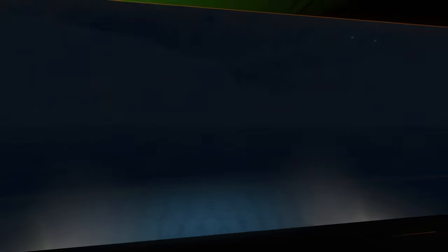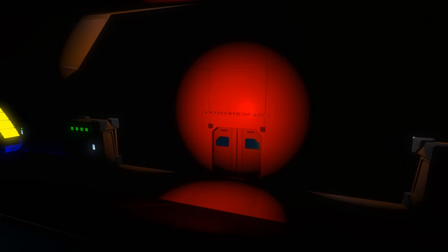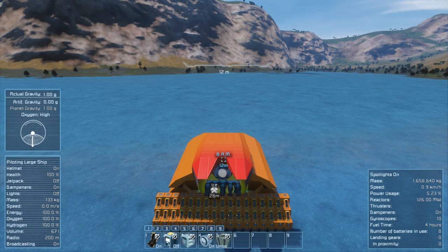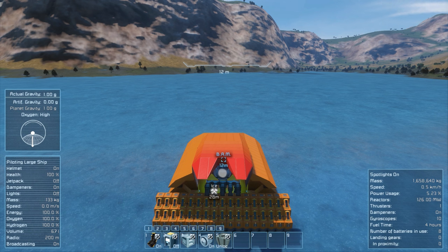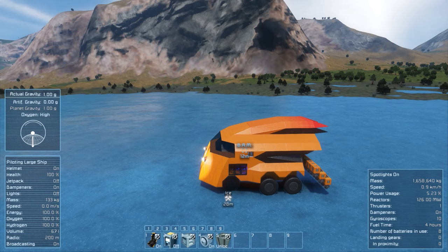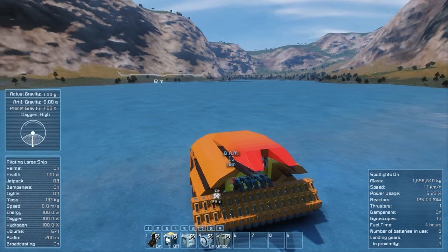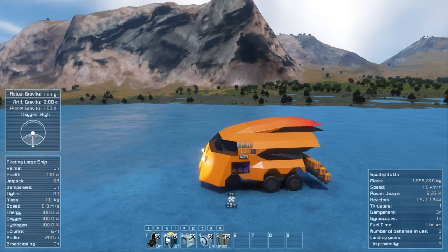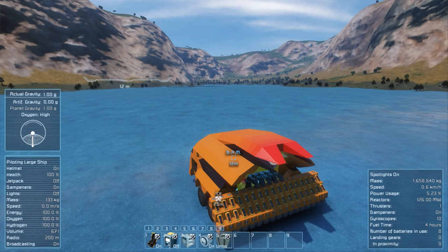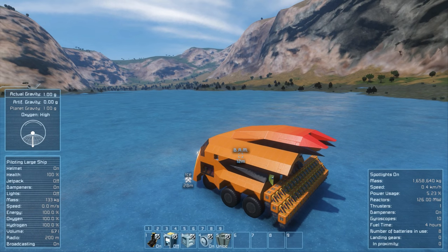Now let's turn on the sunlight and see this thing in action. On the hotbar, you can see we have: the first button is the handbrake — you can use P to activate it, this is mostly just to let you know whether it's on or not, because I always forget and end up trying to drive around with the handbrake on. Two is the programming block, which we will come back to in a moment.